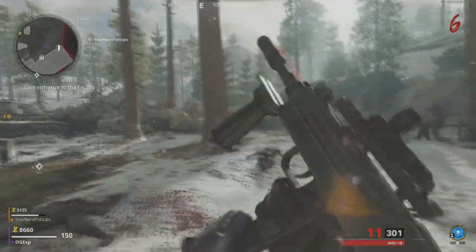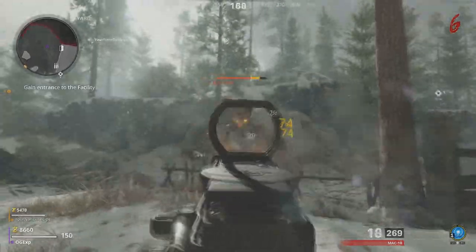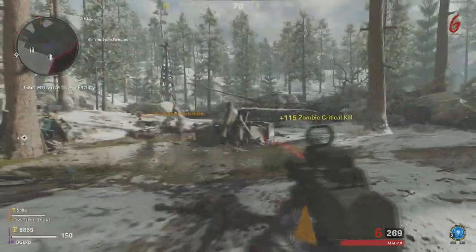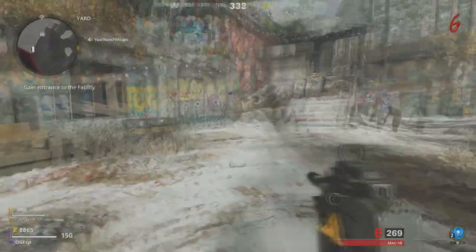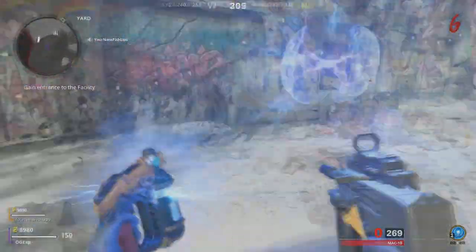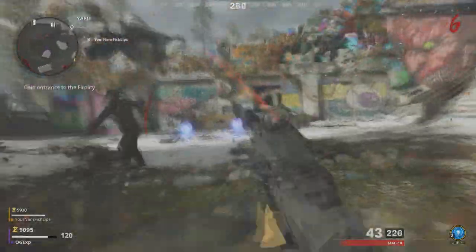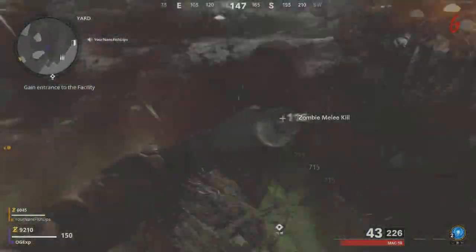What's going on guys, it's Gaz, welcome back to a brand new video. In this video we have a brand new glitch to get yourself unlimited field upgrades. What you actually need to do is get yourself to a minimum level 2 for your field upgrade — this is the energy mine — and all you need to do is rank up that energy mine so it brings up 2 in your inventory.